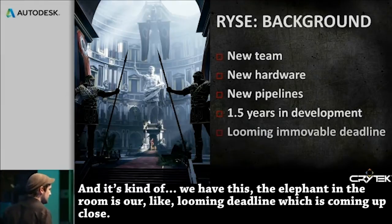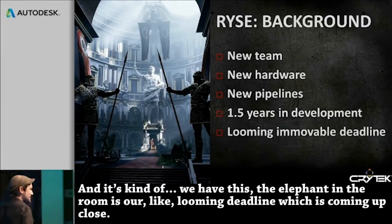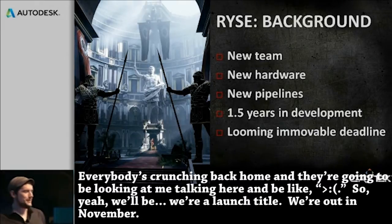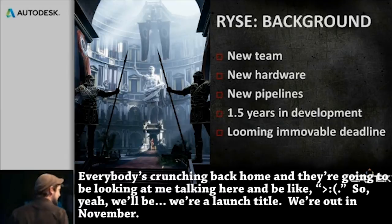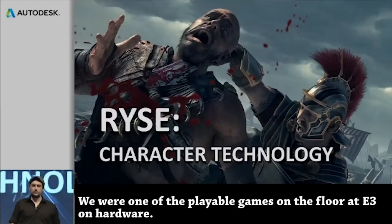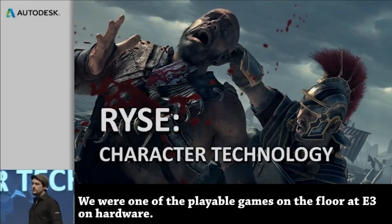The elephant in the room is our looming deadline, which is coming up close. Everybody's crunching back home, and they're going to be looking at me talking here. We're a launch title — we're out in November. We were one of the playable games on the floor at E3 on hardware. I'm going to talk about the character technology a little bit.